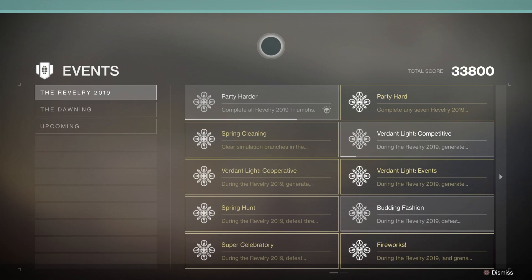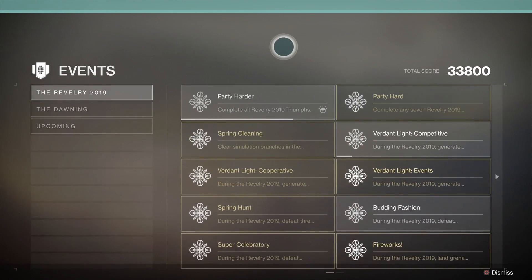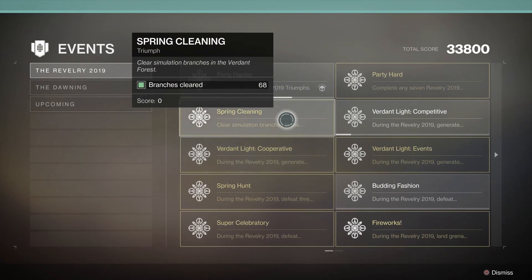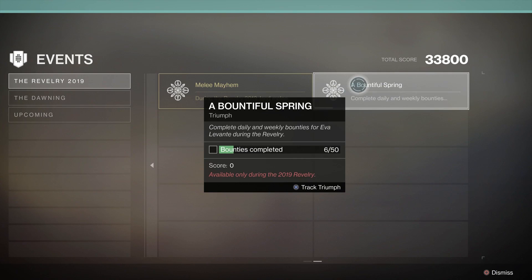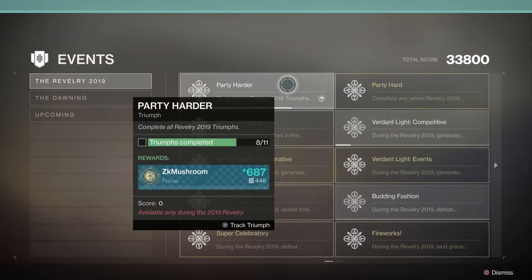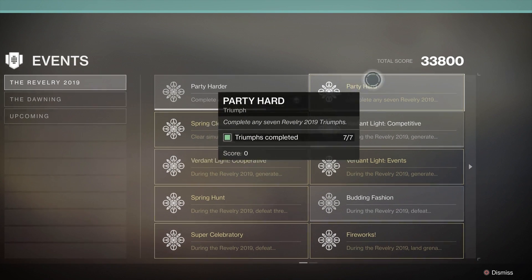Let me tell you how to get this weapon, we're gonna do it fast. First, to get the weapon you are gonna need to complete the Party Hard triumph. You need to complete any 7 Revelry 2019 triumphs. I chose Spring Cleaning — you just need to do 7. They're really easy to do. I wouldn't recommend waiting for this one — this one is the hardest one, 50 bounties, don't do this one. If you do all the triumphs it's gonna give you an emblem, but right now you just want the Arbalest, so you complete this one.